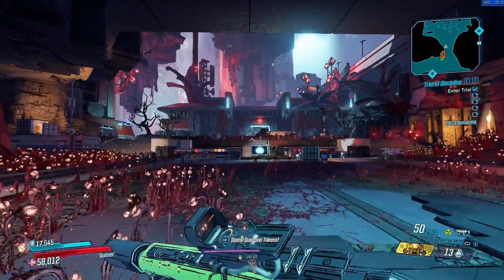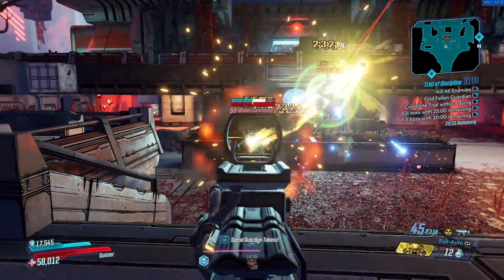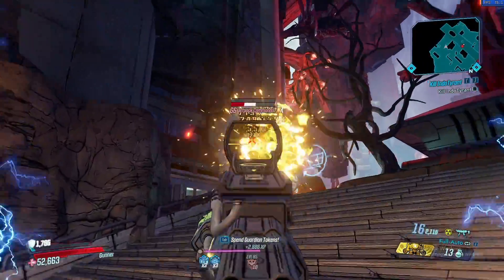Hello everybody, my name is Newman and welcome back to episode 7 of my Trash or Treasure series. Today we're going with the legendary KSN SMG, manufactured by Dahl. We're going to go over how to get the gun, what its strengths and weaknesses are, and then give my overall thoughts on this weapon.